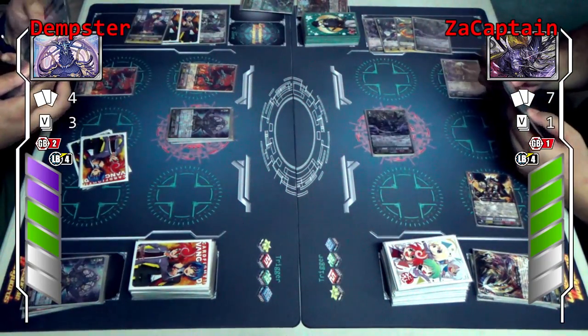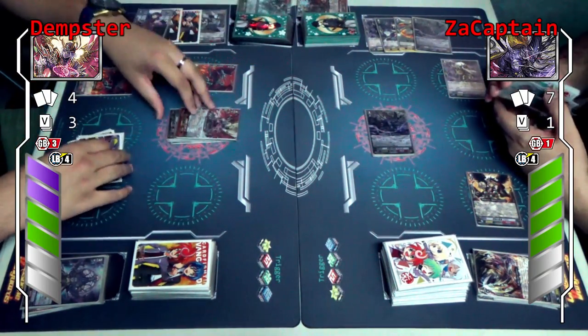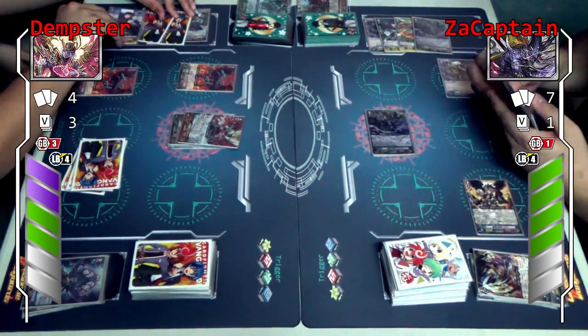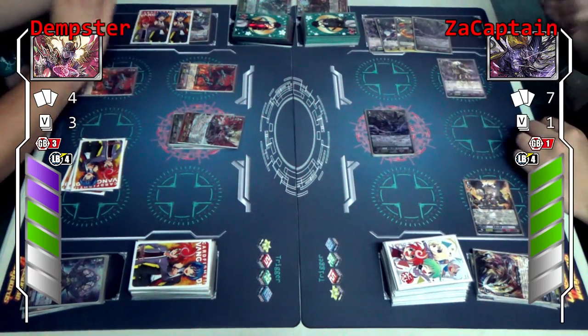That was in a way kind of painful. I'll stride two — Atagoror. I'm not used to this deck. So Shiranui stride skill — counterblast. Convass.